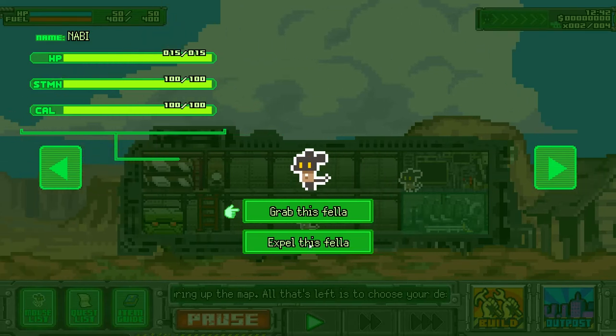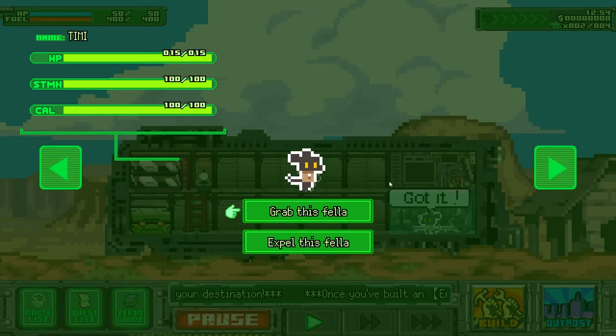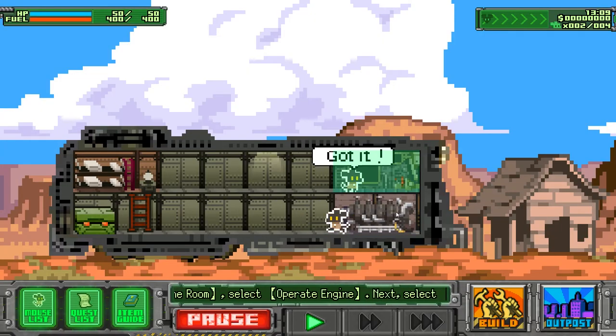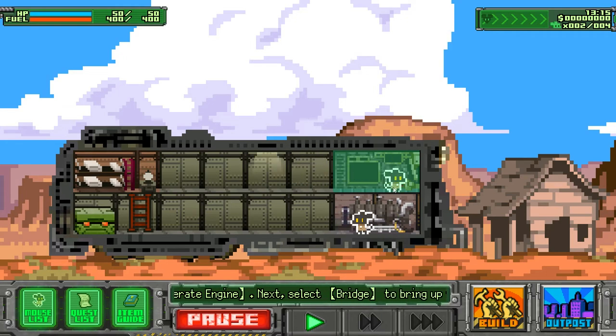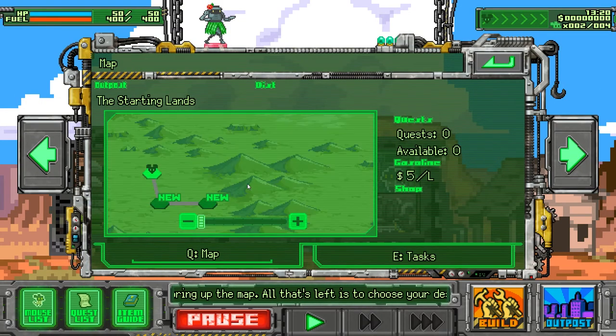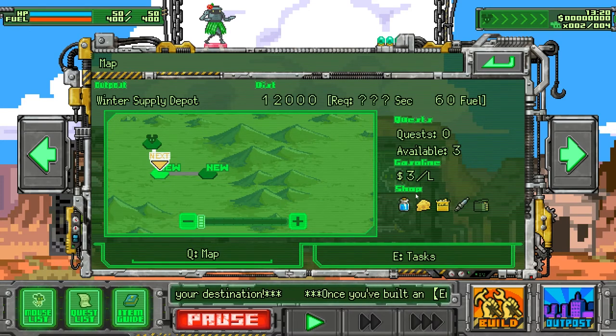Grab this fella, expel this fella, grab this fella, put him in the engine room so he can control it. Grab this fella and put him here. Next, select the bridge to bring up the map. Okay, I need to go over here apparently. Shop, quests, available — I think we're ready to go.